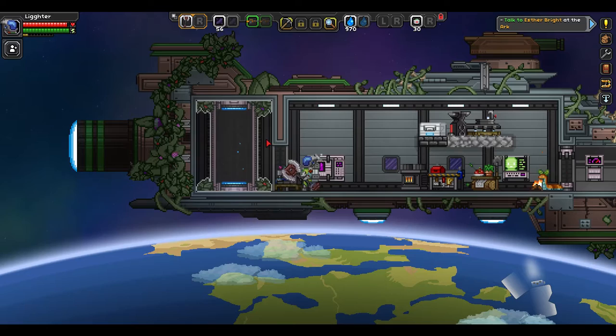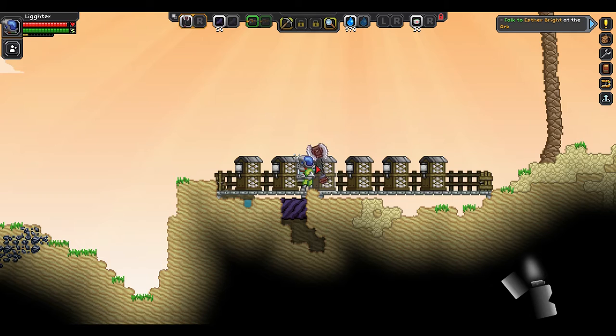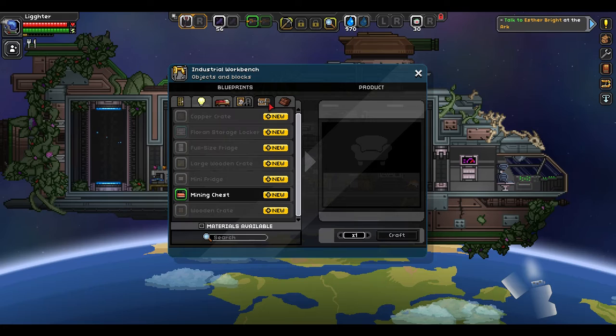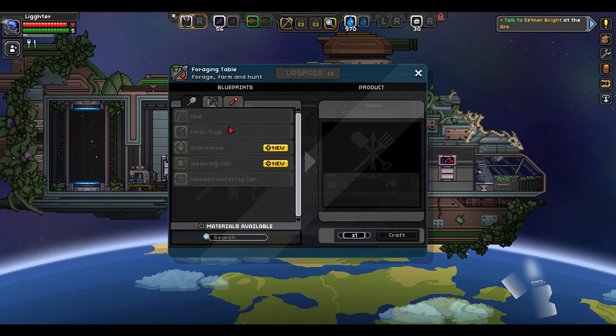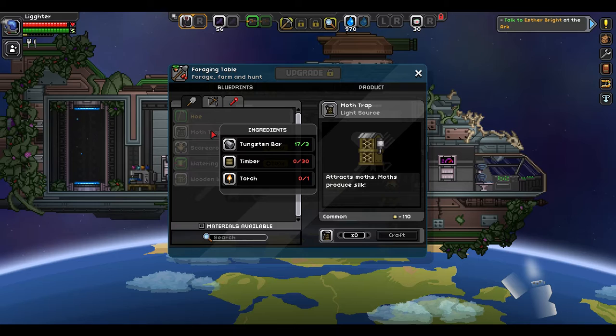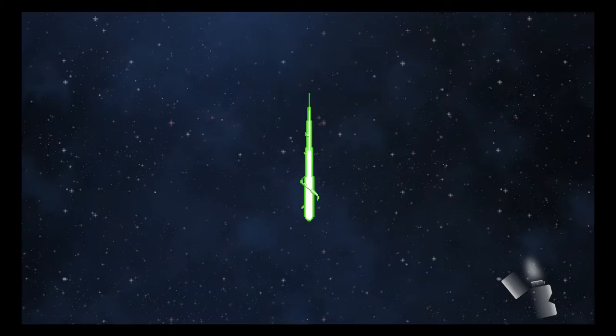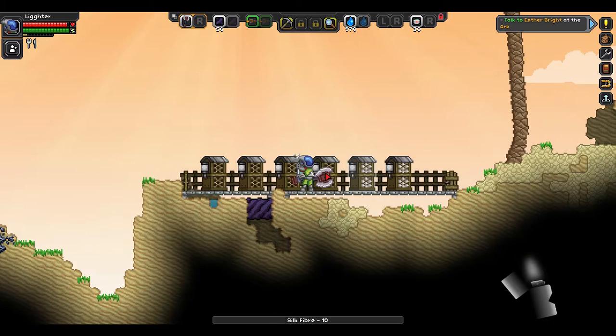Let me show you what I did. On this planet where I have my base, I set up mob traps outside my house. Mob traps are made at the forging table from tungsten, timber, and one torch — pretty cheap. Make several of them and place them so they produce the silk you need, and just harvest it. That way you can passively make silk every day.